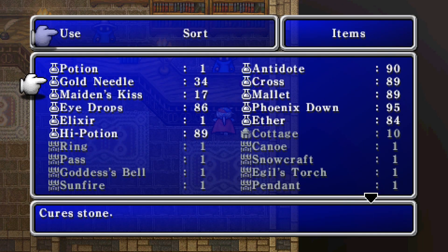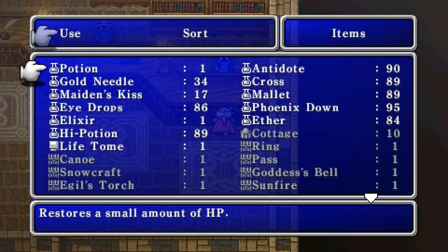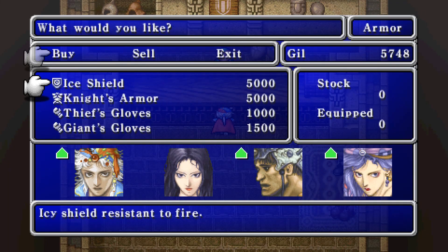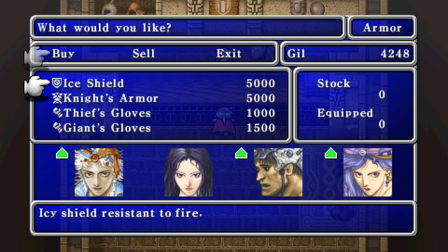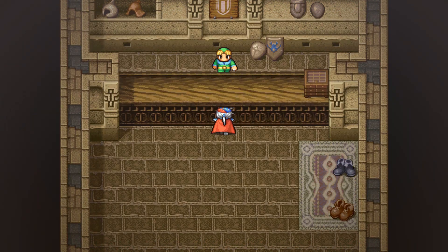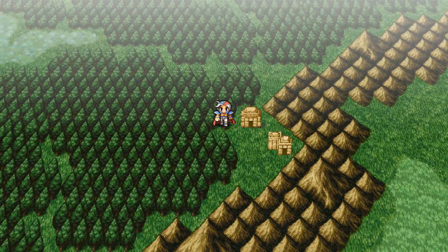Let's use our Life tomes on Therian and Guy. We're going to leave the last one in reserve for our eventual fourth permanent party member — yes, we do eventually get a permanent fourth party member, just not yet. Ice Shield, Knight's Armor, Thief's Gloves, Giant's Gloves — we'll take the Giant's Gloves for Guy to enhance his strength further. Now we can sell those Mithril Gloves. We're good for now, but we've got to hike back to the ship to sail to the Tropical Isle for the black mask.